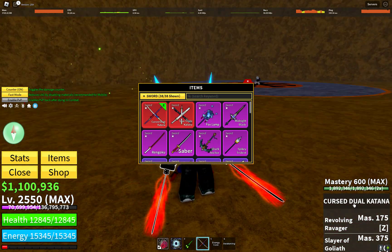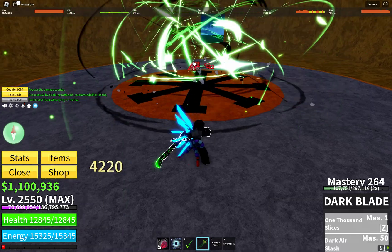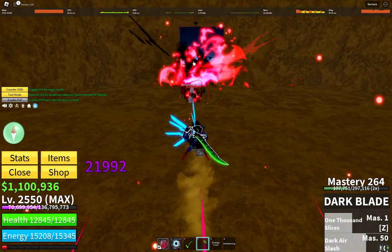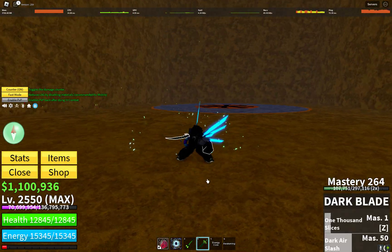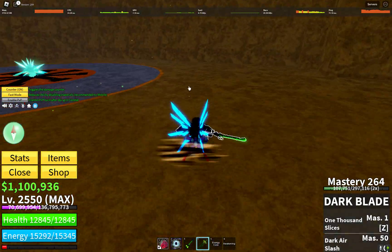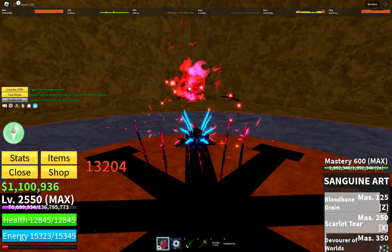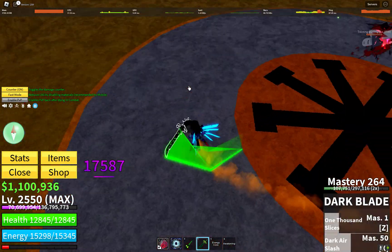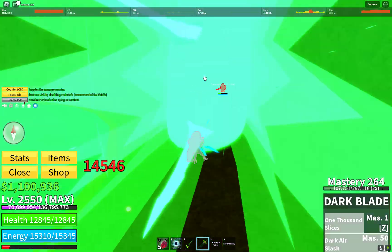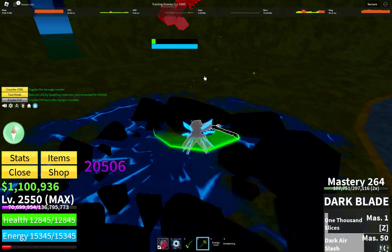Also in the number eight place we have the Dark Blade. It's considered one of the most brain-dead swords in the game and it's very easy to use in PvP. Although it doesn't really rely on combos — more on fast reaction time and overall skill — it is harder than some other swords. However, it has very high damage.